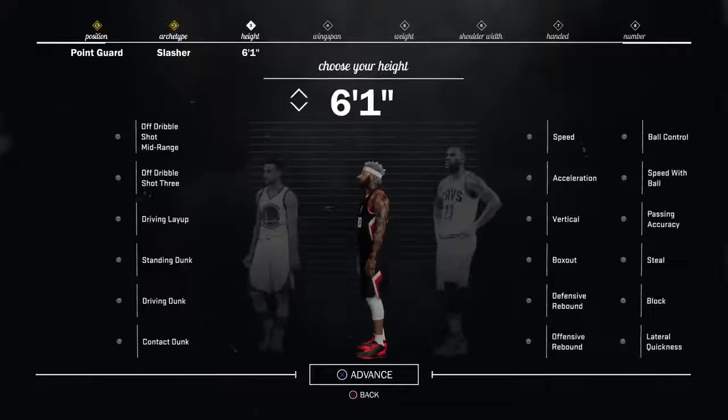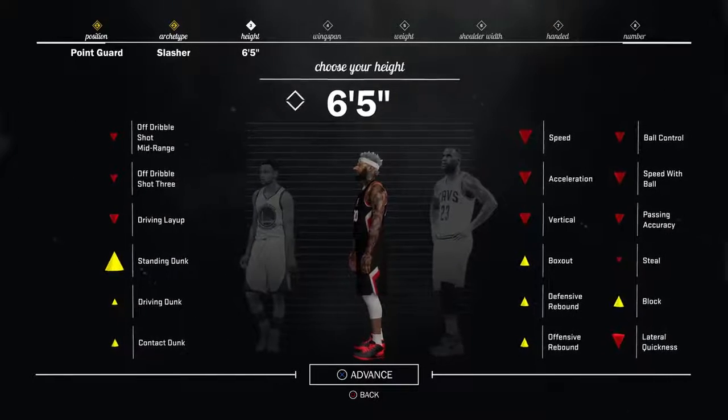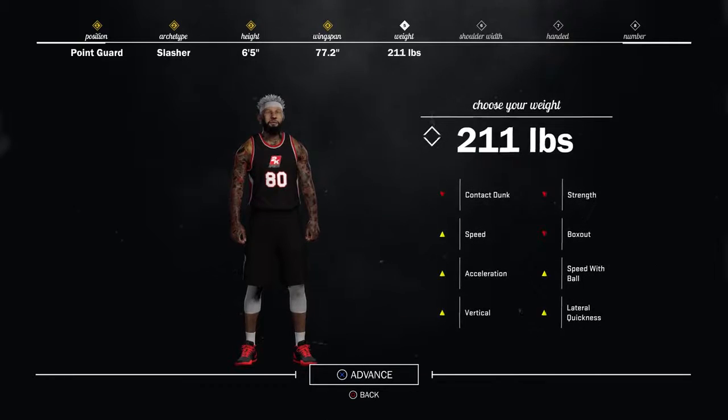Make him a slasher and put him up to 6'5". I tried 6'6" and 6'7" for all positions — it's not worth it. Lower your wingspan, put your weight to 200 pounds. That's the perfect amount — you get good strength and you get good speed.